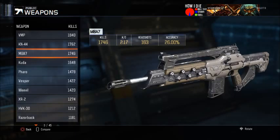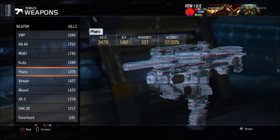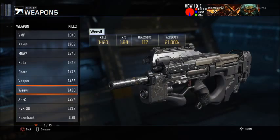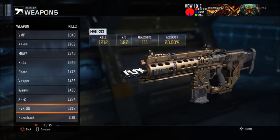The M8 has a 2.17 KD. The Kudo is 1.76 — the main reason it's so bad is because I used it early on when I first started playing BO3 and it was one of the first guns I got gold. The Faro is 1.82 — glad I never have to use that gun again. The Vespa is nearly a 2.0 KD; I haven't used it since it got nerfed and don't plan to. The Weevil is 1.84, XR2 is 2.16, HVK is 1.97.